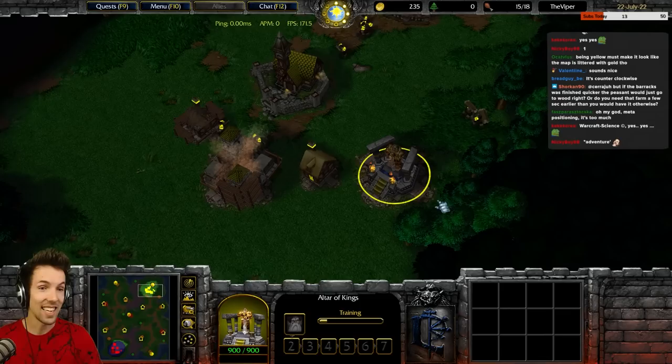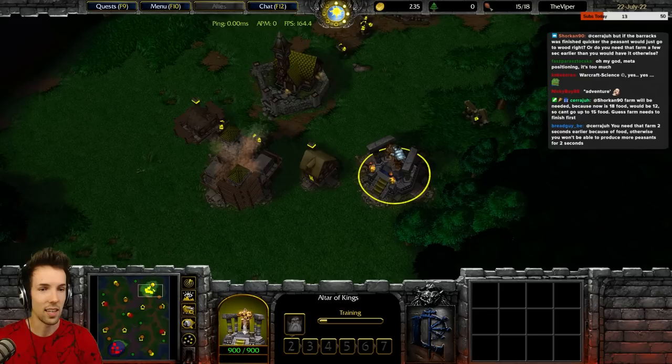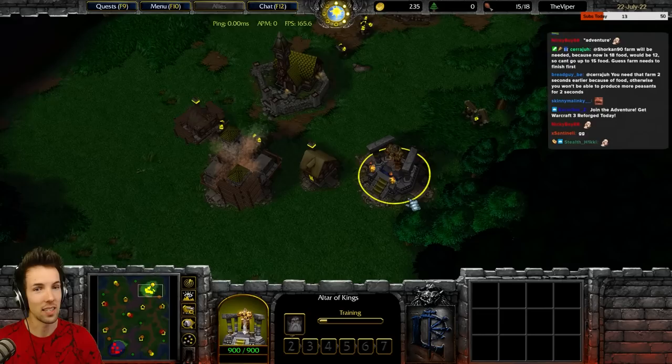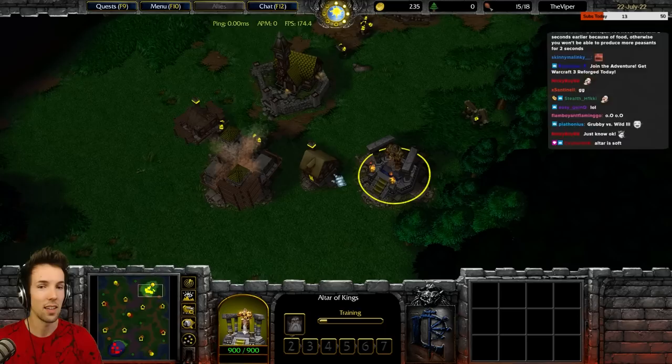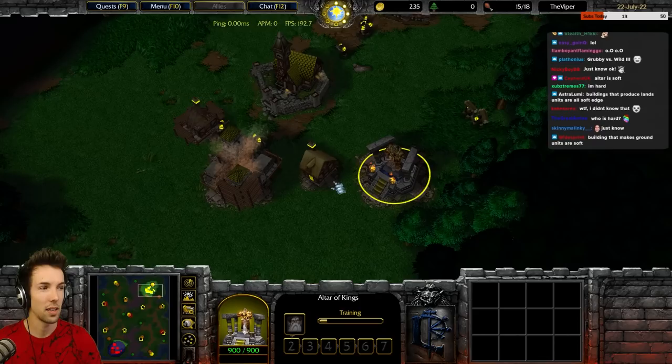No. There are hard edge buildings and soft edge buildings. If you build a soft edge against another soft edge building, there's always a gap even when they touch. If a hard edge touches a hard or soft edge, it's a full block. It's only when two soft things touch each other that you can go in between. Buildings that don't produce units — like the farm, blacksmith, and lumber mill — are hard. Buildings like the barracks and town hall are soft.